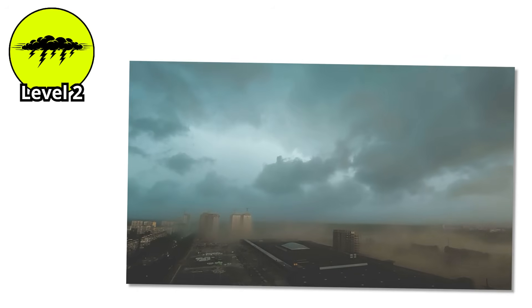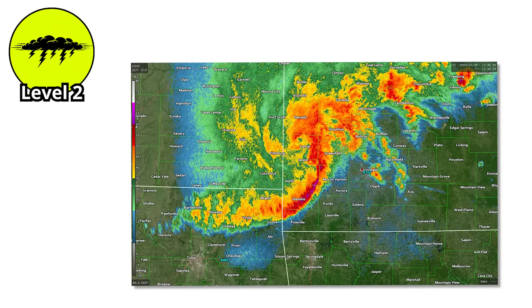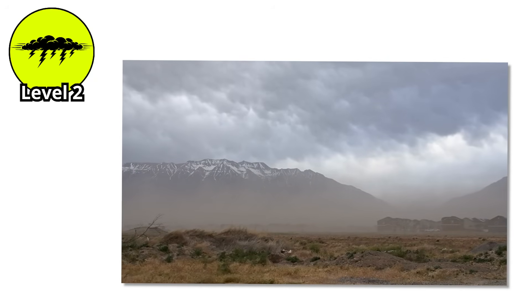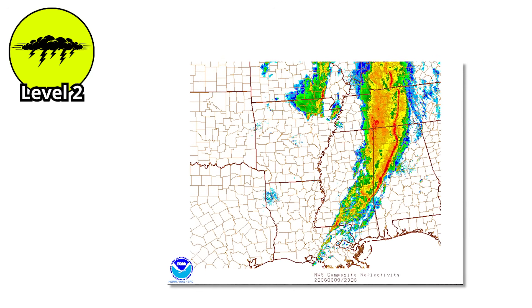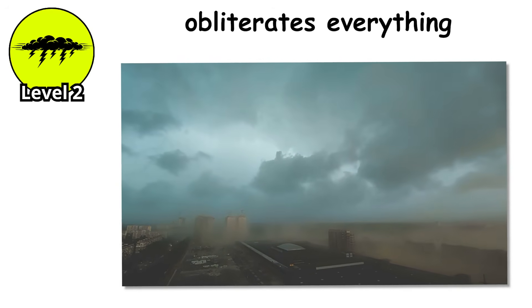One of the most dangerous aspects of squall lines is their predictability combined with their inevitability. You can see them coming on radar hours in advance, but there's nowhere to go. If you're in the path, you're going to experience severe weather. The line is too long to drive around, too fast to outrun, too powerful to ignore. But as intense as they are, squall lines are still democratic in their destruction — everyone along the line gets hit roughly the same way. What comes next isn't shared. What comes next picks a path and obliterates everything along it.